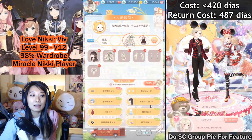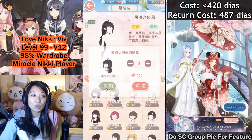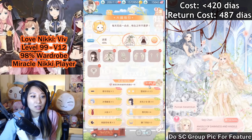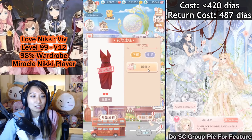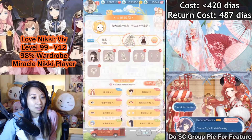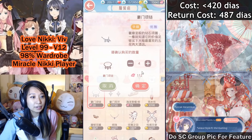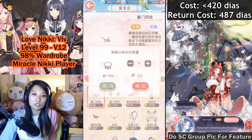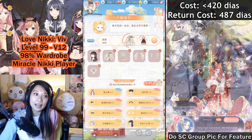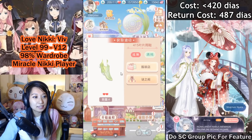Everything else costs gold and diamonds. Focusing only on diamond items: assuming you already have one of this item, it's going to cost 165 diamonds - and unfortunately even VIP players won't get a VIP discount. The dress will cost 210 diamonds if you already have one. The necklace item, assuming you already have one, is 112 diamonds. The total return cost is 487 diamonds, and that is a great price.